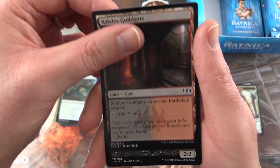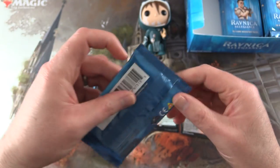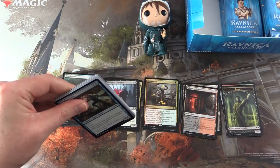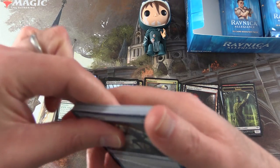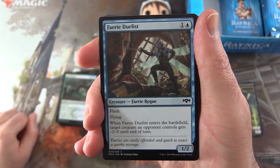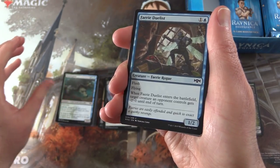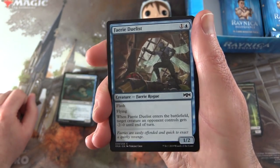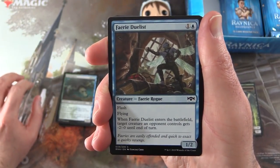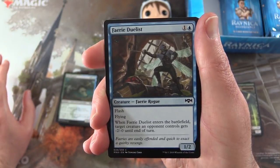Rakdos Gilgate and a zombie. Final pack. I don't know that I've ever had a video with three mythics out of four packs, but you never know — this could be a first. There was that video with the craziest pull in MTG Unpacked history — I'll pop a little thing up in the corner there if you have not checked that out. That was week before last, just totally insane pull.